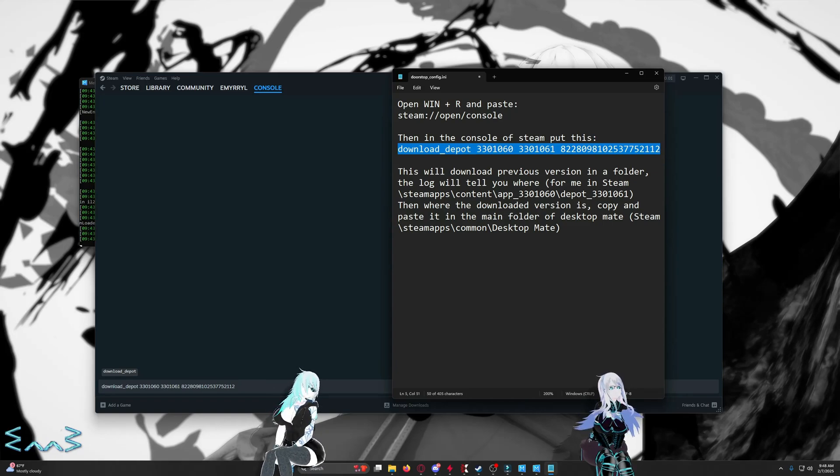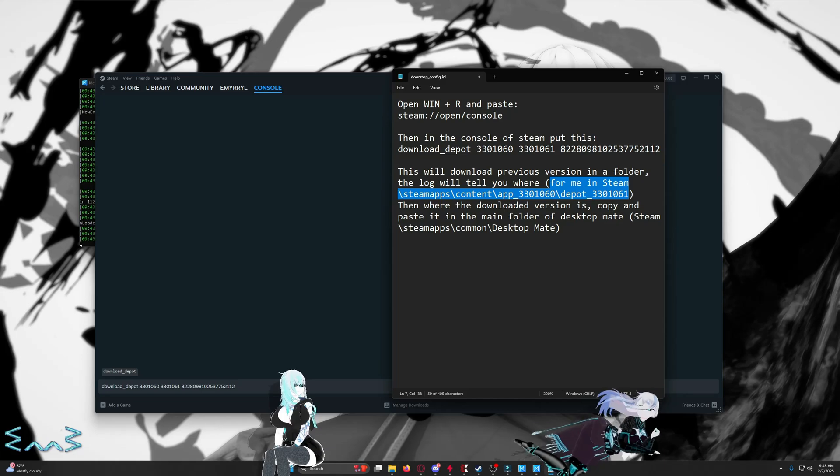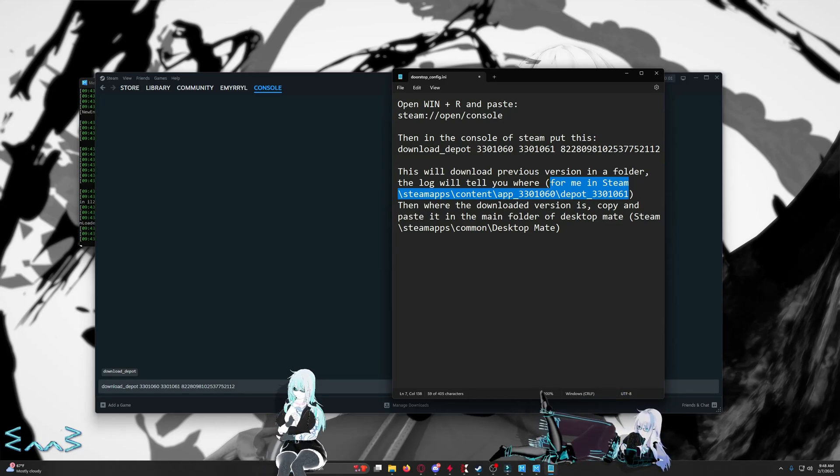It will then tell you where it's going to put it. The most common place is going to be exactly where it's saved normally — Steam, SteamApps, Content, the application number that you put in here, the application number you put in here, and then this long number.